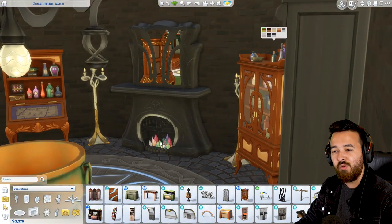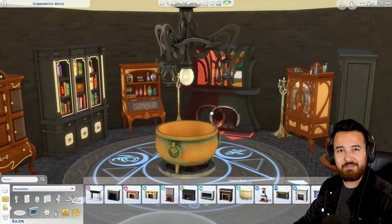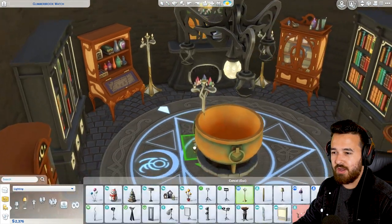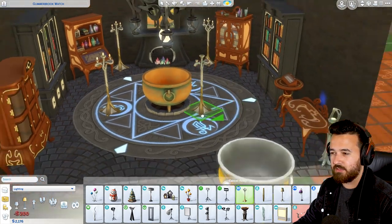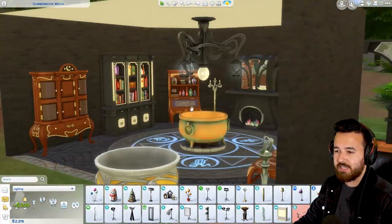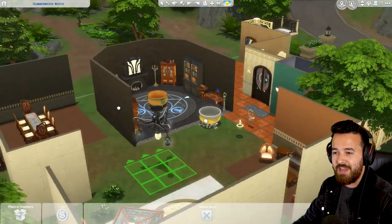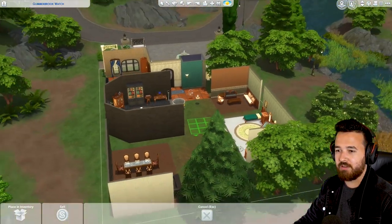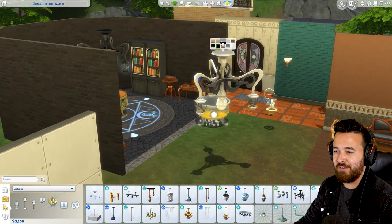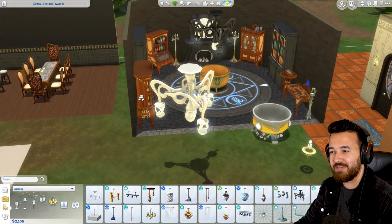We've got this beautiful new fireplace with crystals down the bottom - it's got this cool crystal vibe throughout the pack. I've made that black - plain blacks and whites, perfect. We've got new lamps as well, these nice candle ones, and then the orb torch. And then there's this big chandelier here, which is actually really cool. I love this - I think it's the perfect accent piece, really nicely detailed. Black and white as well - so good.